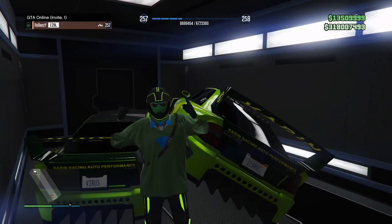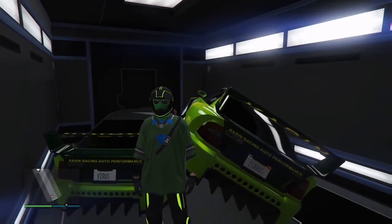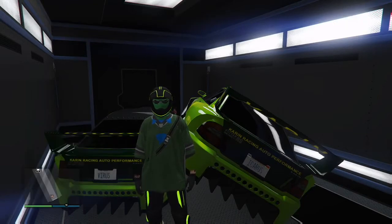What you're going to need for this is the MOC with the personal vehicle storage, and the Sultan RS or the Donk — I've used both of them for this glitch and it does work. It doesn't matter if you have custom plates or not. Throw yourself in an invite-only session and put your MOC on a flat surface. And you need a full 10-car garage — it needs to be full of cars and one car that you don't mind getting rid of in there.